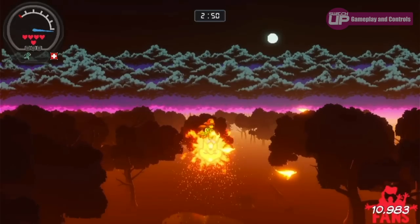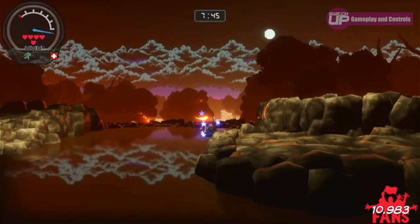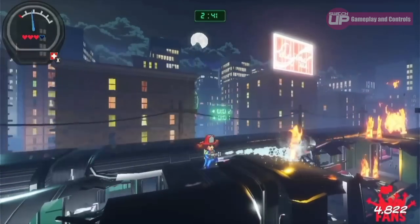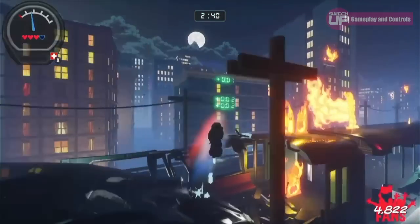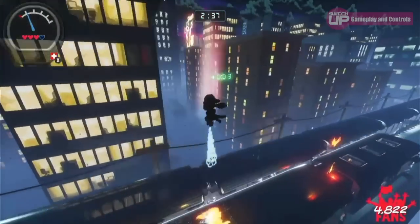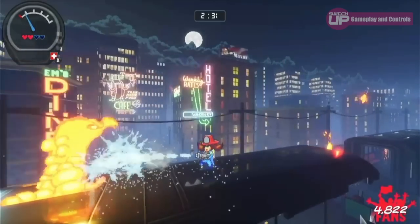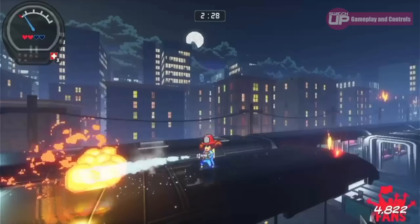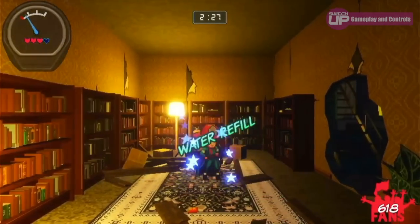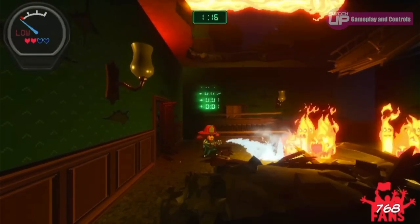Fire Girl will enter different levels requiring her to find survivors and exit before the time runs out. Her main tools are her pressurized hose, which can be used as a jetpack by pressing the ZR button when airborne, as well as for dousing flames. The jetpack allows you to reach great heights, although it requires water, and the key is to use this resource sensibly. You'll need water to put out fires — and putting them out also adds a few seconds to the timer, with tougher fires rewarding more time. Levels have power-ups to replenish health, time, or water, and running out of water can lead to a failed mission.